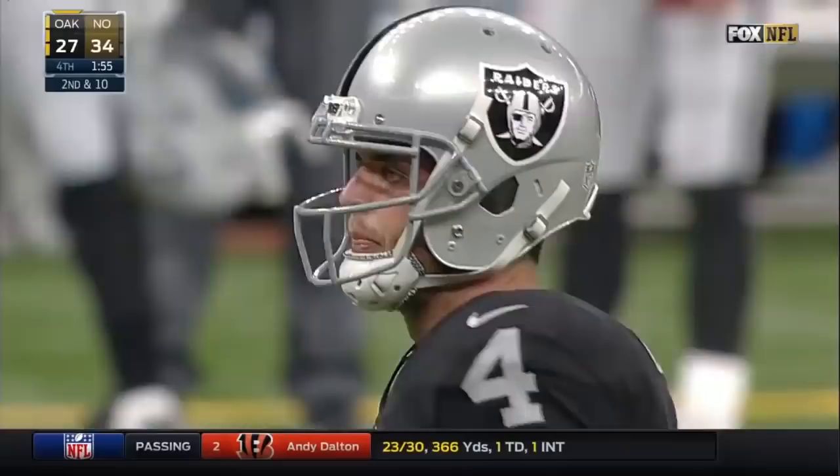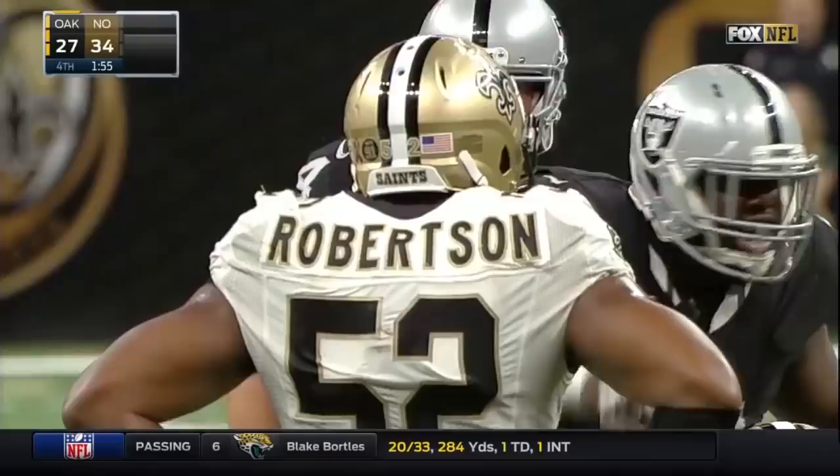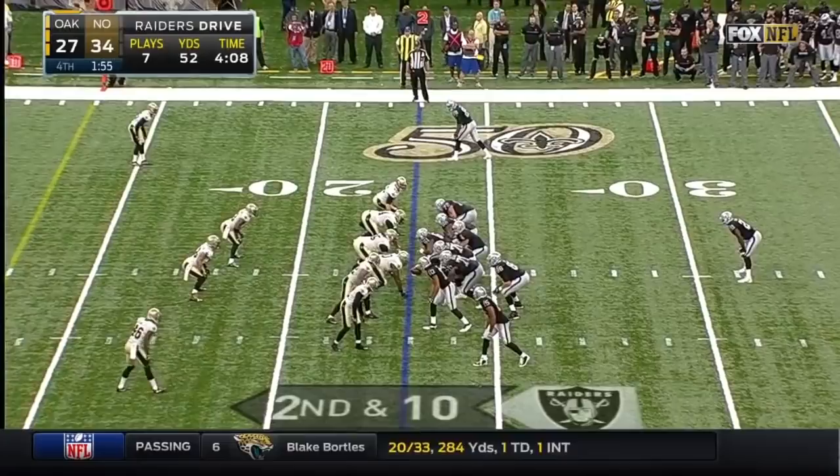Carr under center, Murray the long back. Clock at 5, 4, 3, 2 — they get it off. Derek, a blitz comes, picked up by Murray. Carr throws middle — dropped. Seth Roberts, handed on the 5-yard line and dropped it.